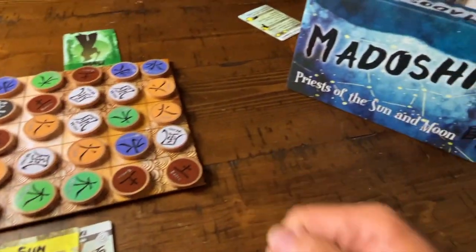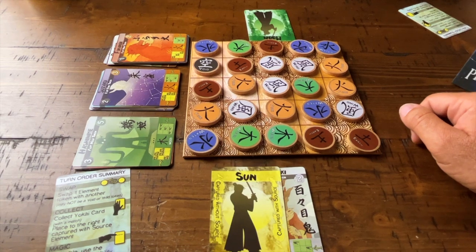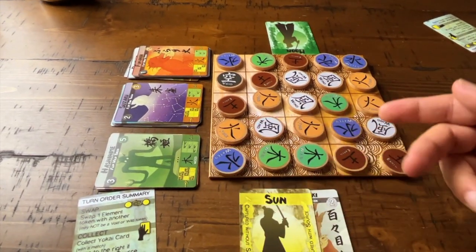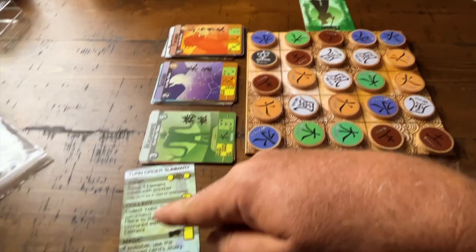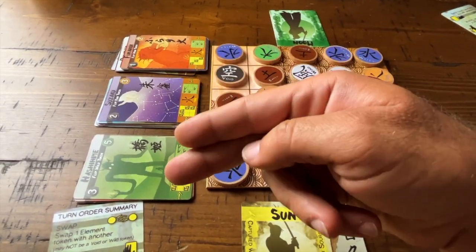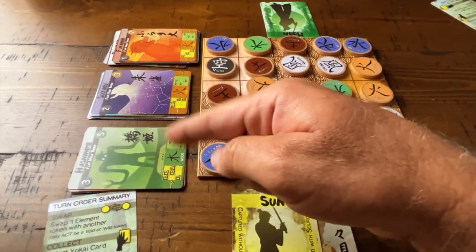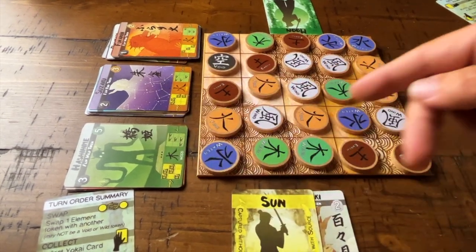Essentially, that's it for Madoshi. It's a really cool, thinky, puzzly game which I really enjoy. I am going to do a solo playthrough, because this is a one or two player game. In solo mode, you play one side. Same turn order — you swap, then try to match one of these cards. If you can't make a match, you have to burn one of the cards — choose a level 1, 2, or 3 card and put it aside. It acts as a sort of timer.